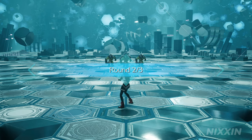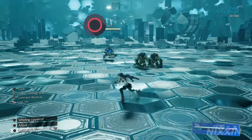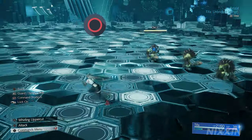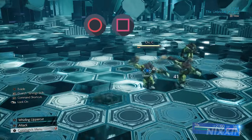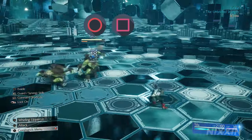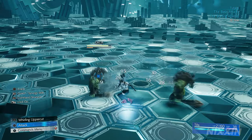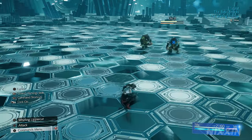Tifa is good at close combat, so mastering her gap closer is a must. Press the circle button to dodge — this is used to dodge away from an enemy's attack. But if you quickly press square after dodging, Tifa will perform her gap closer, and depending on which direction you are dodging, the gap closer will be different. Dodging away from the enemy and pressing square will have Tifa dash back to the enemy with a light punch, and from there you can loop back into her basic combos.